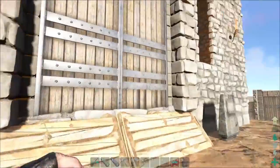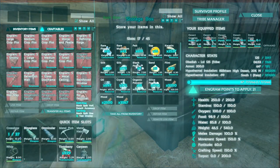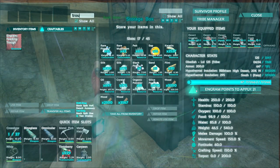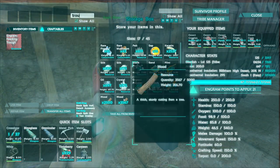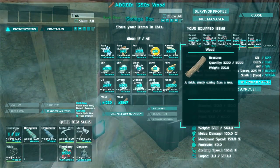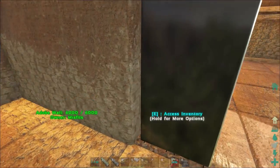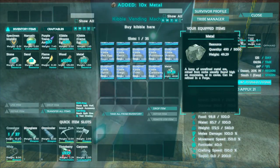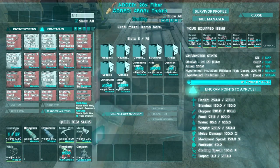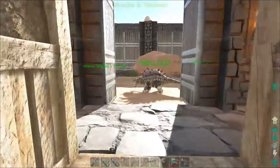I realize I'm going to need a trough up here because I'm starting to pull more and more dinos up here. Let's go ahead and make a trough really quick - it needs wood, thatch, fiber, and metal. So let's do 120 wood... where's all my thatch and fiber? Fiber has actually been a big issue for us - there's no bears or megapithecuses on this map and I don't think I've even bothered to make a sickle, so I've been gathering it by hand.